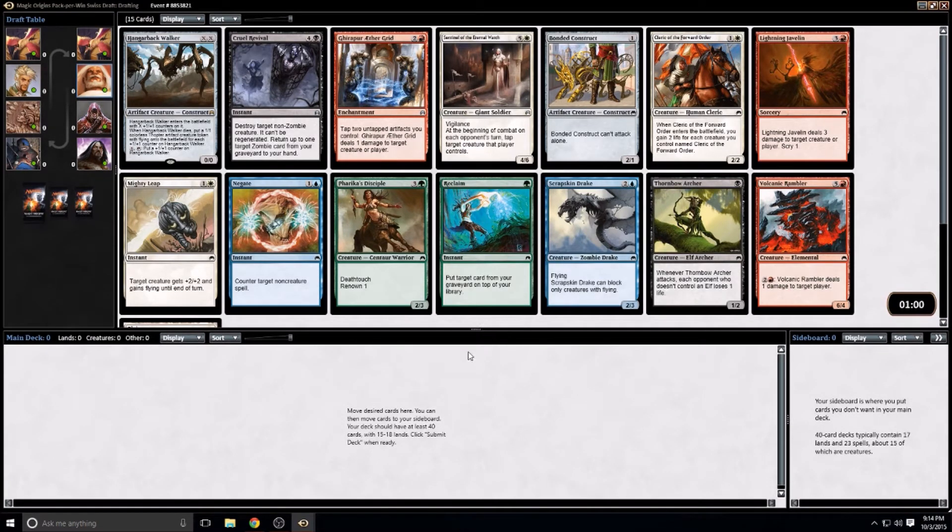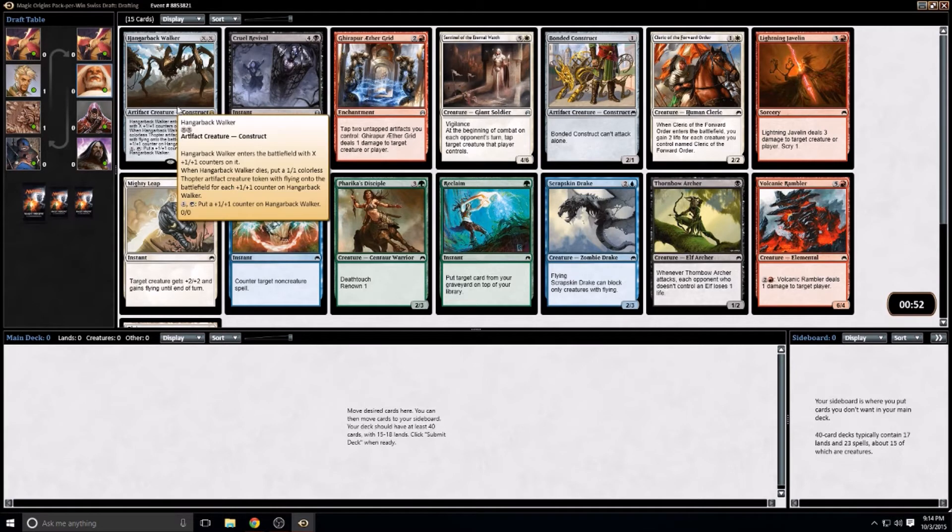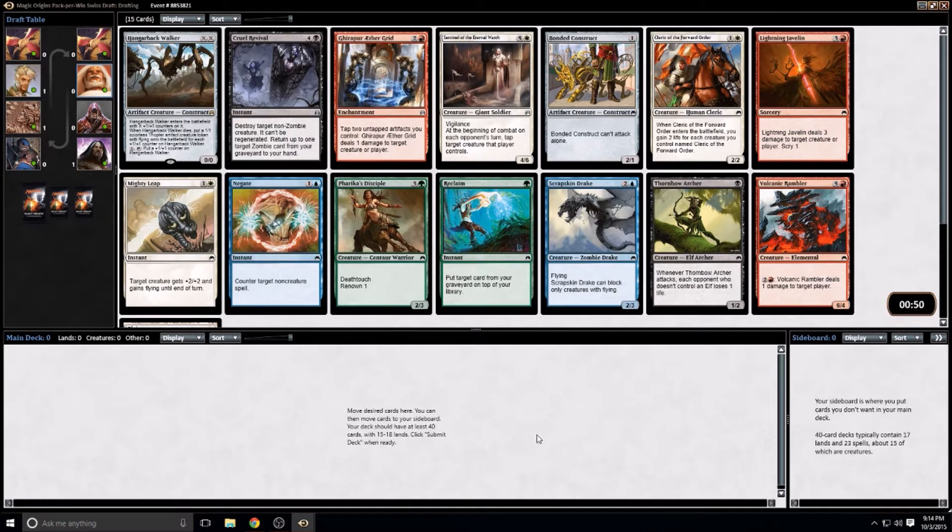This pack is tough because there are so many good cards and I can only pick one. Do I take a Sentinel? Do I take a Hangerback Walker? Cruel Revival is sure a great card too. I'm going to take the Hangerback Walker — there is zero chance we'll get the Sentinel back.